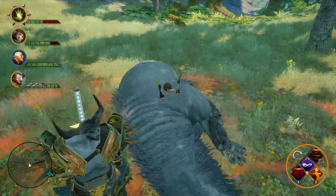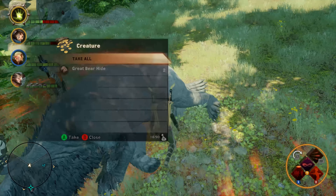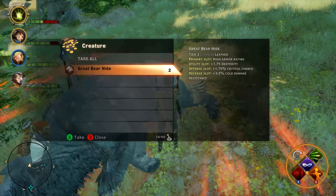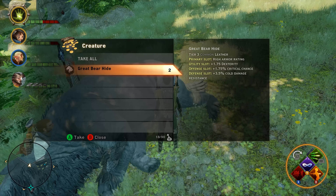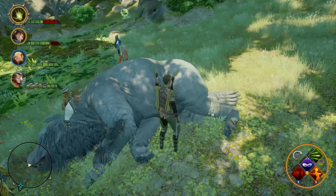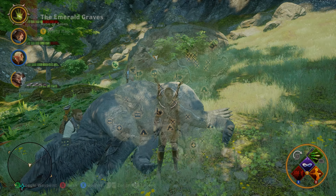That was the bear we needed for the achievement. We'll go ahead and loot him — and you can see they do drop Great Bear Hide. That's it. We'll be back in a moment to close out the video, cover some follow-ups, and answer some frequently asked questions.